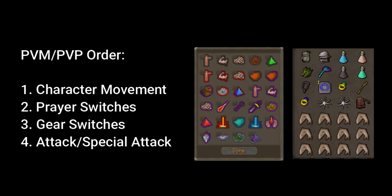Now I'll give you a bit of a rundown on the order we need to run through the interfaces in PVM and PVP situations. The first thing we should be looking at is character movement - in PVM that means moving our character away from danger, in PVP that generally means freezing. Then we should be moving to our prayer switches, so our attack boost and our protection prayers. We'll then be moving to our inventory and our gear switches, and lastly we'll be attacking our opponent or using a special attack.